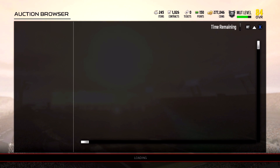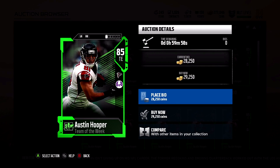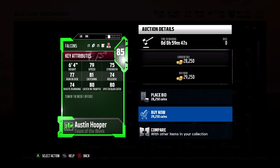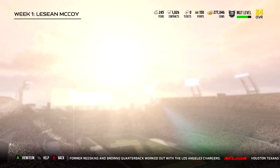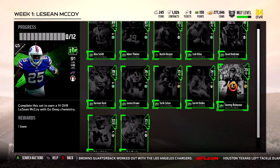Austin Hooper for the Falcons had two wide open touchdowns against the Bears. His stats show 79 speed, 77 run block, 80 catch in traffic, 81 catch - he's not bad for an 85 overall.